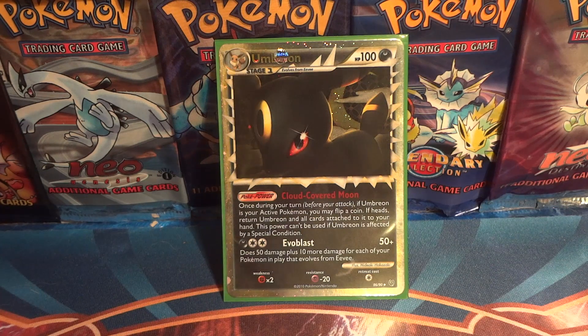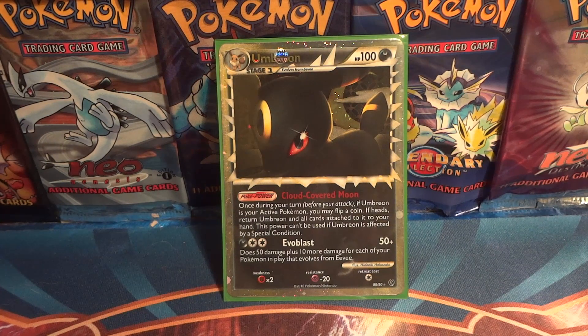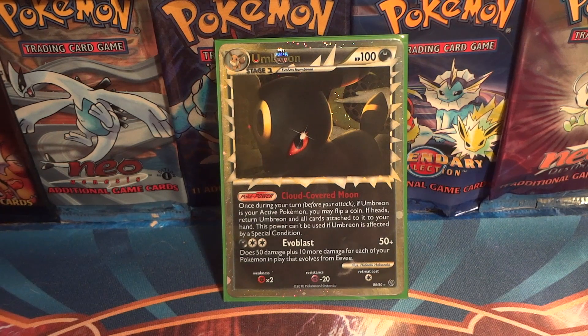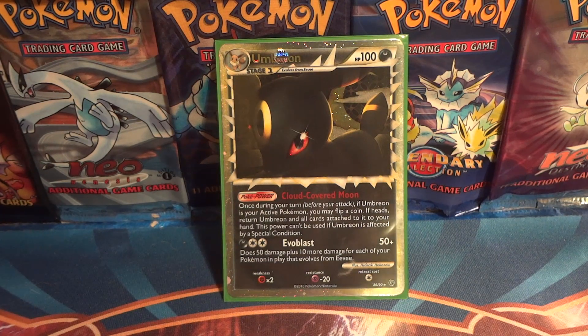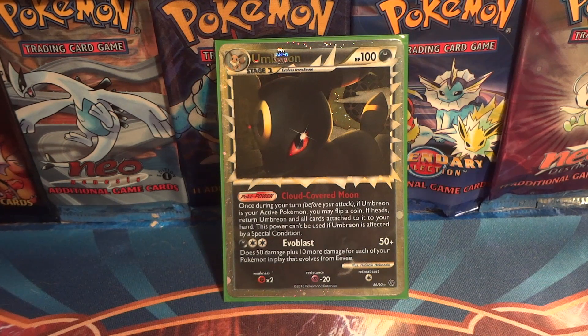You had to do a lot to accumulate that many points, because I could only find a couple of listings for this card and it was going for between $3,000 to $4,000. That makes me appreciate my English Umbreon Prime a lot more. While I would love to own the Japanese version one day, it's way out of my price range for Pokémon cards, so we'll have to just admire the English version and be done with that.